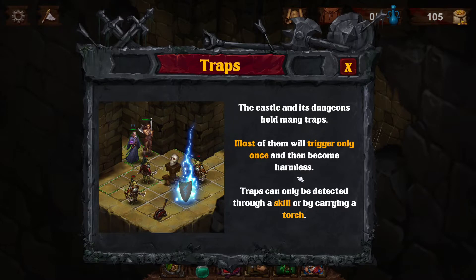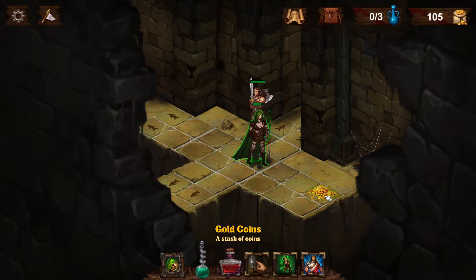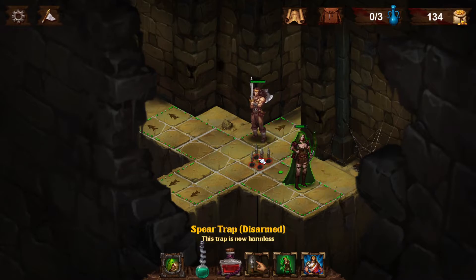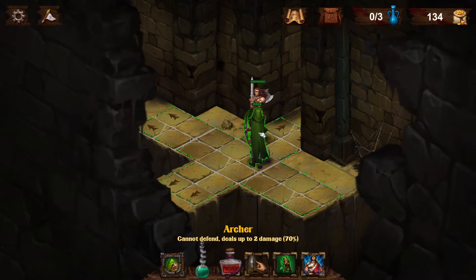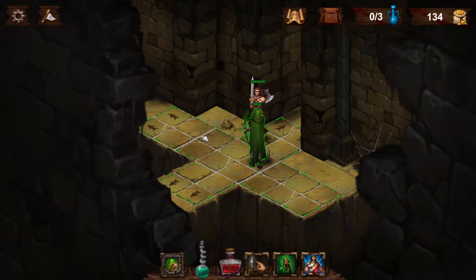The castle and its dungeons hold many traps. Most of them will trigger only once, then become harmless. Traps can only be detected through a skill or by carrying a torch. This trap is now harmless. Her life is 4 out of 5. I don't know if I detected that.